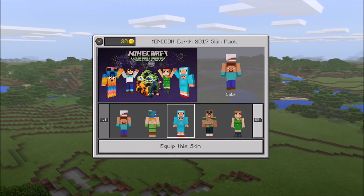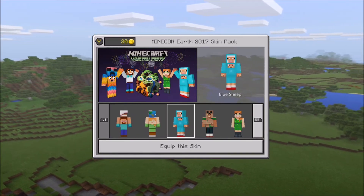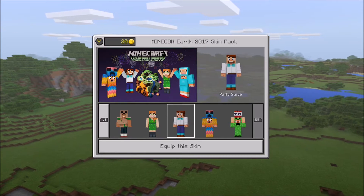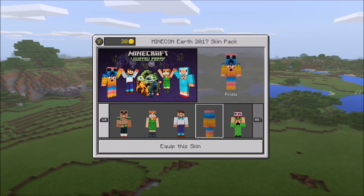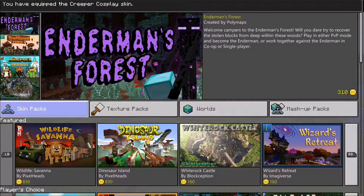Here are the eight skins: you get an Alex holding a globe, Steve holding a cake, a blue sheep costume, cardboard cosplayer, Party Alex who looks nothing like Alex, Party Steve who looks really really happy, a piñata, and — I like this one actually — a creeper cosplay skin. Let's equip that skin.